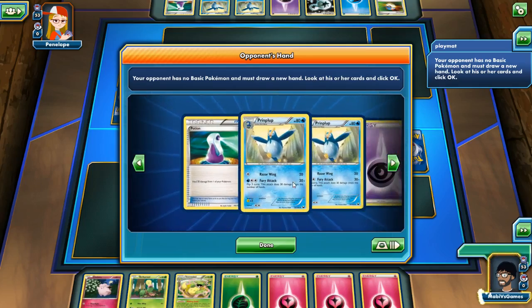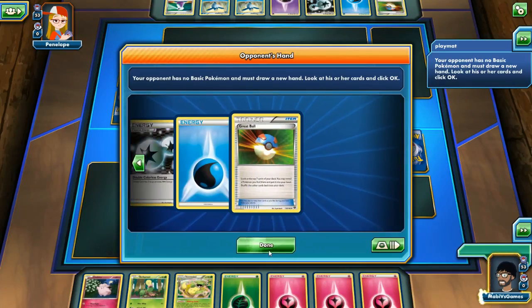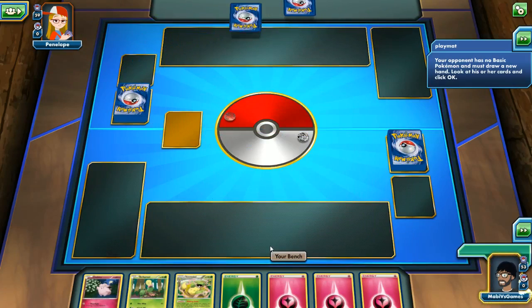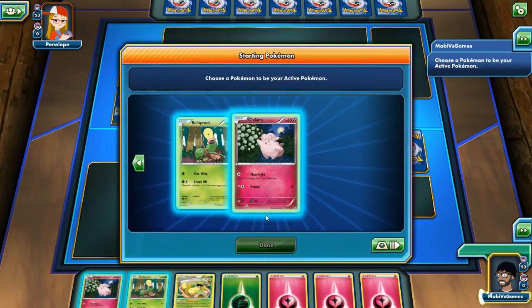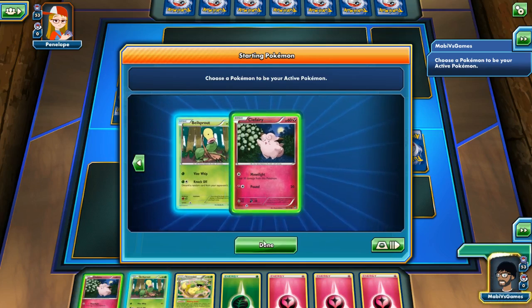Look at the deck they're using — a Prinplup deck. She has no cards, which is good for me. I'll be able to draw one more. Do we want Clefairy or Bellsprout? We have Victory Bell but no Weepinbell. We'll go with the safer bet and drop down to Clefairy.